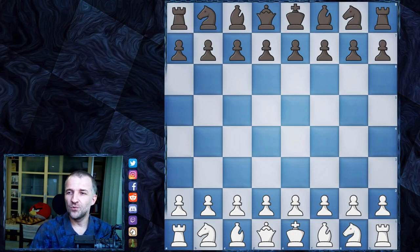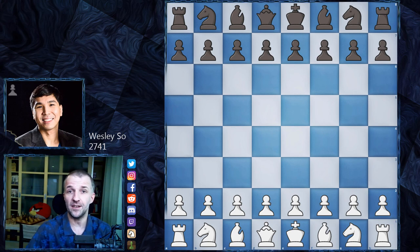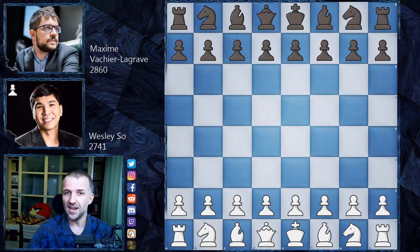Hello, welcome to the quarterfinals of Airthings Masters 2020, part of the Champions Chess Tour organized by chess24.com. I'll show you all the scores at the end. First, I'd like to show you the most exciting games of the quarterfinals. We have Wesley So playing as white and Maxime Vachier-Lagrave playing as black — this game is just insane.